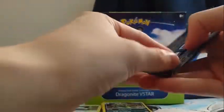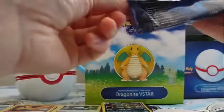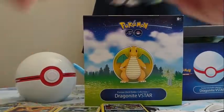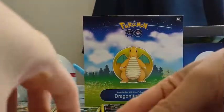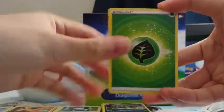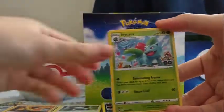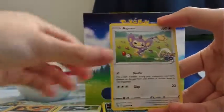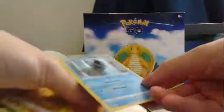Magikarp, let's see what's next. Grass Energy, Ivysaur, Chansey, Lunatone, Onyx, Magikarp, Bidoof, Bulbasaur, Aipom, Reverse Pikachu, and a Gyarados.